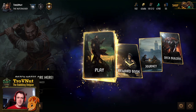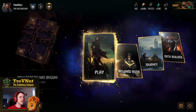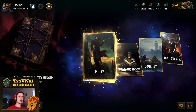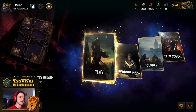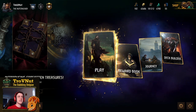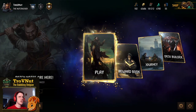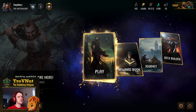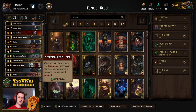Hey, what's up everybody? My name is Trofen at TheBabblingBelgian and welcome back to Gwent, the HG Show where we talk about interesting decks to play around with. Today we're going into Monsters. We're going to use a specific artifact card in combination with vampires in what I like to call the Tome of Blood deck.